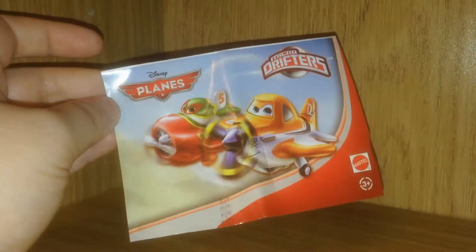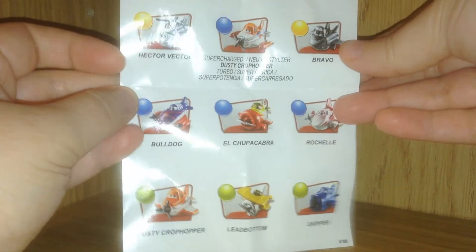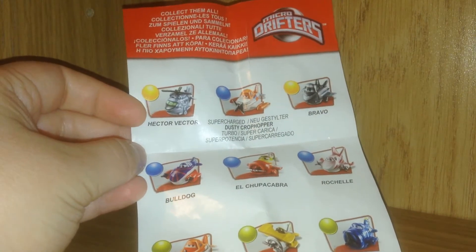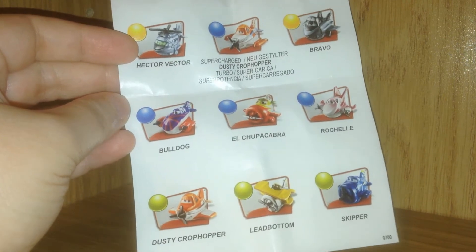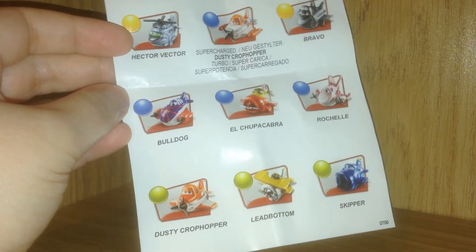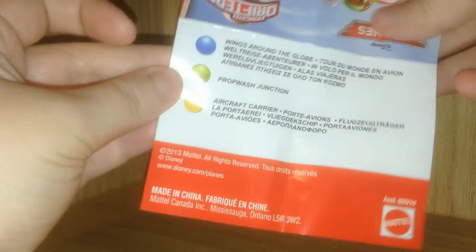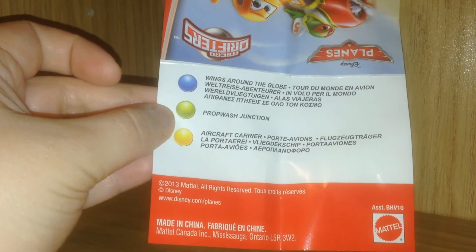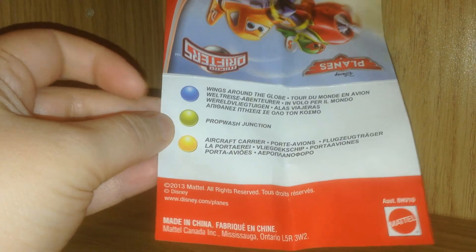I got this, and we got this cool sheet here of paper. You can see the ones that you can get inside. I really like the looks of these guys. There is Hector Vector, Supercharged Dusty Crop Hopper, Bravo, Bulldog, El Chupacabra, Rochelle, Dusty Crop Hopper — so there's two of him — Lead Bottom, and Skipper. And then it tells you on the back here: the blue ones are Wings Around the Globe, the green ones are Prop Wash Junction, and the yellow is the Aircraft Carrier.